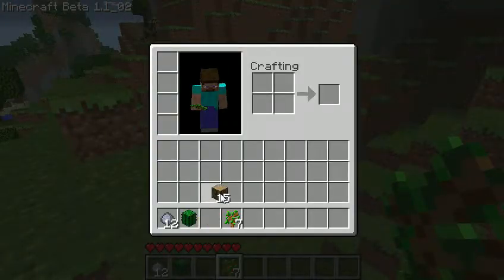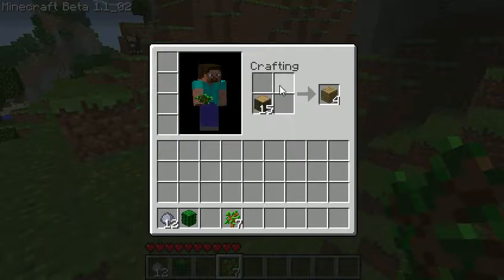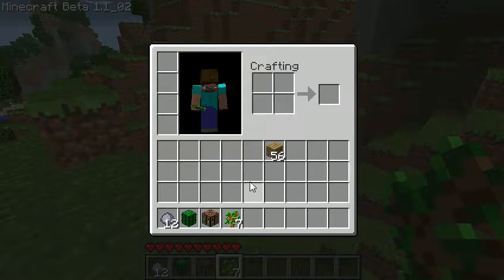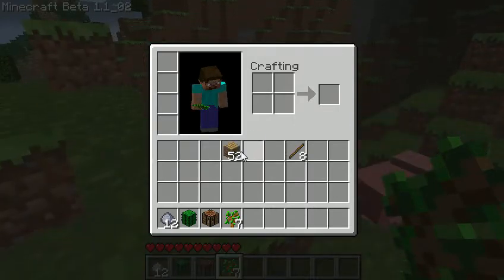You open the inventory screen by pressing E on your keyboard. Put your wood in your crafting grid and it gives you wooden planks. You can make items out of this. Right-click to place one block, or to split a stack.